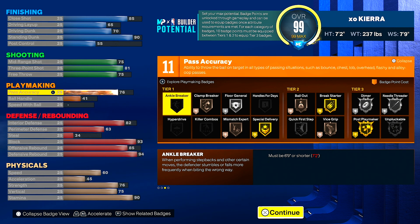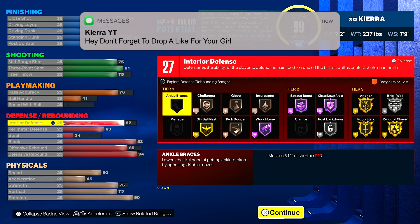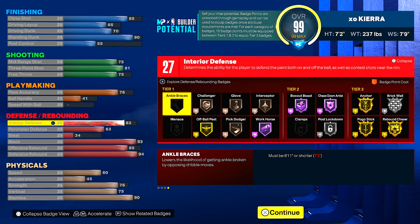For playmaking, you get 76 pass accuracy for that gold break starter — great for those who play in the rec — and the 41 ball handle is just there. For defense and rebounding: 82 interior D, perimeter D up to 63 to match the acceleration, block is 93 instead of 88, offensive rebound is 85, and defensive rebound is 94 — that gets you the Hall of Fame box out beats and gold anchor. You want rebound chaser; poco stick works really well for blocks and it's been working for me. So: anchor, poco stick, rebound chaser, workhorse, box out beats, and chase down artist — those are the best badges for this build.